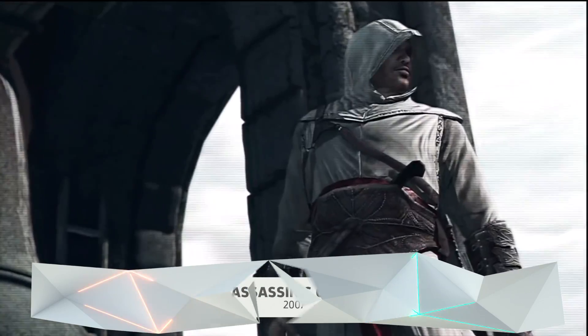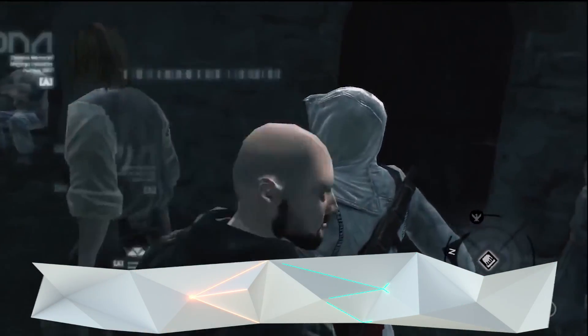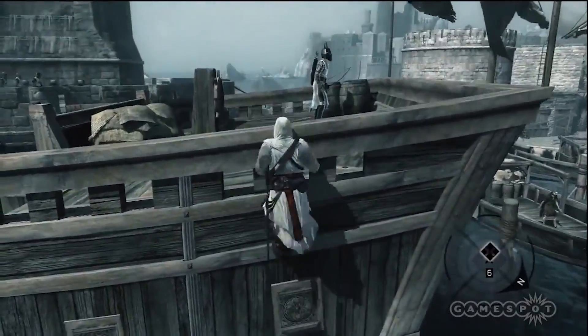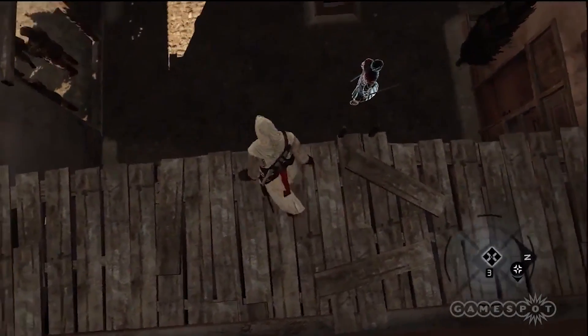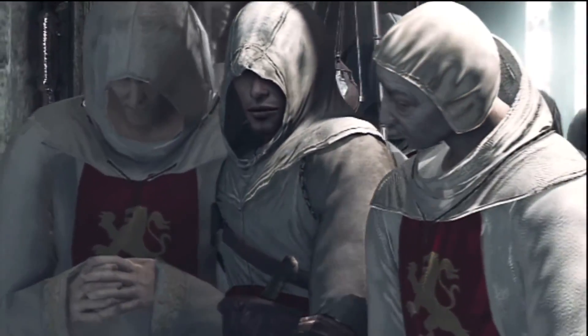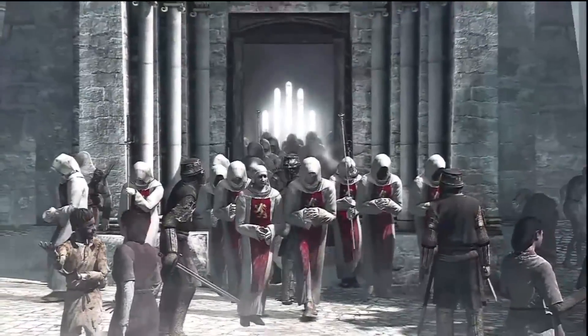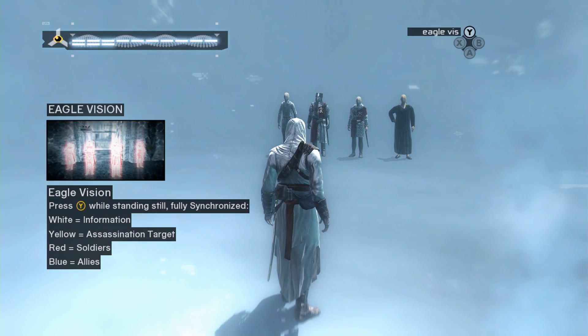Let's take it back to where it all began — 2007's Assassin's Creed, which had three core pillars: social stealth, platforming, and combat. And obviously assassinating targets, but I'd argue that falls under all of the above. Back then, stealth played a huge role in the game and they really leaned into you being a hidden blade in the dark. You could sneak around, blending in with crowds to lose heat, and enemies had an awareness indicator. You also had a rudimentary version of Eagle Vision that helped you locate targets and hiding spots.